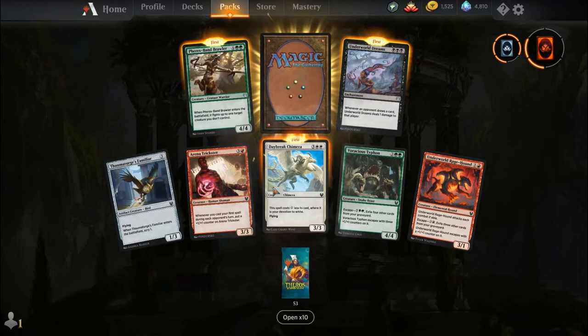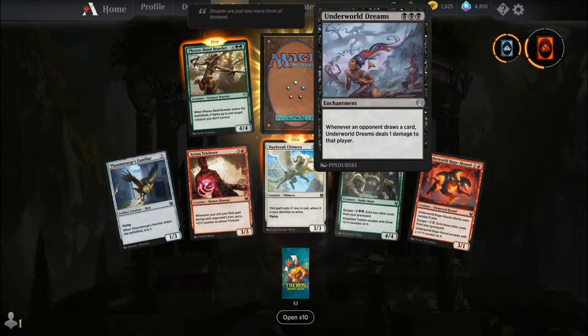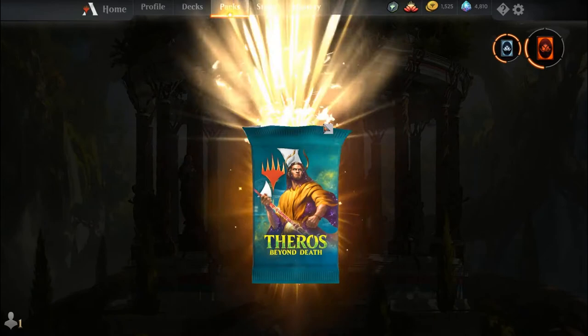Tharmaturge's Familiar, Arena Trickster, Daybreak Chimera, Voracious Typhoon, Underworld Ragehound, Fenris-Burn Brawler, Underworld Dreams — so happy to see this get a reprint because the new artwork is so cool looking — and our rare is another Wavebreak Hippocampus.